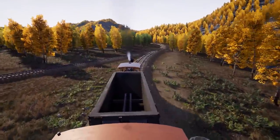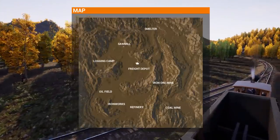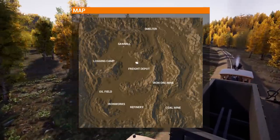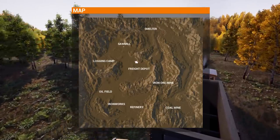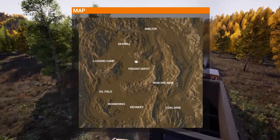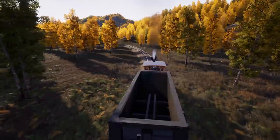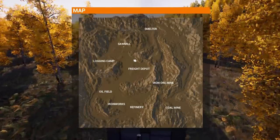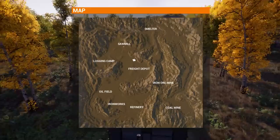Once we start doing coal, it has to go all the way to the ironworks which is way to the south of the freight depot. We should probably have a line that just goes over the mountain to the refinery - the ironworks area. I've run it a couple times, once with a giant wooden trestle roller coaster thing.